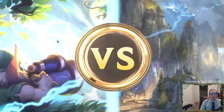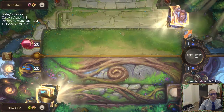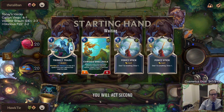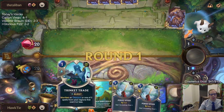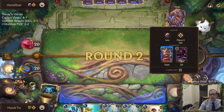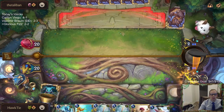Teemo Zed — that's not a deck you see too often. We're playing a Glorious Evolution one-turn-kill deck but it takes a little bit of time to get going. First of all we need to find Glorious Evolution. I probably should have sent Trinket Trade back — I kept it in case we need the spell, but I probably should have sent it back.